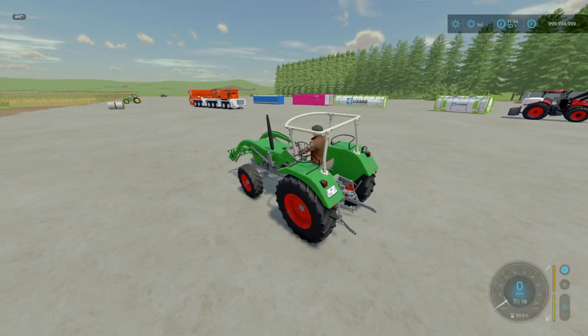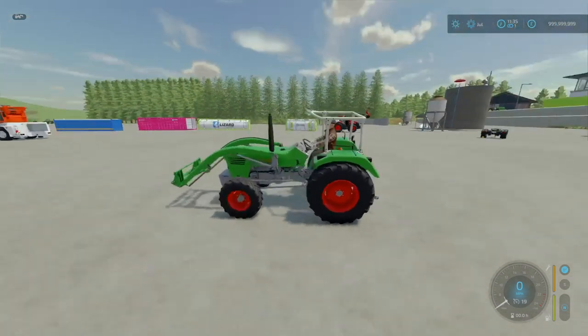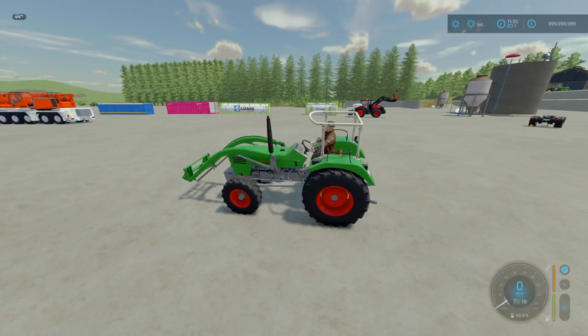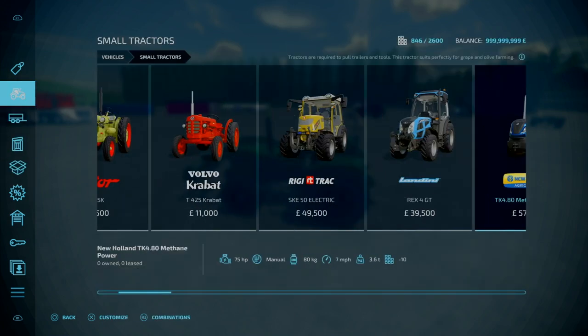We've got a mini mod drop but also a colossal mod drop. First of all, we've got the Deutzfahr D06 Series remake by Blaba. It is 16.45 megabytes to download. Slot counts are 10 slots for the tractor — two-wheel drive or four-wheel drive — and then it's two slots for the front loader. You'll find this under Machineries and Small Tractors.